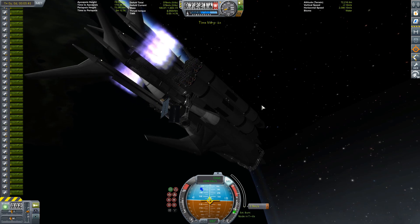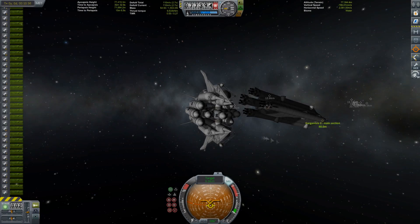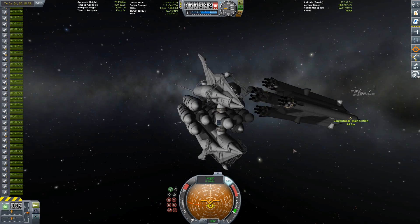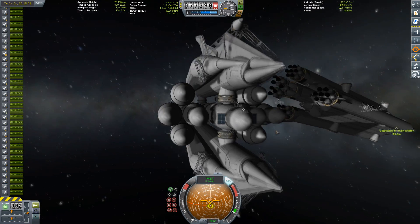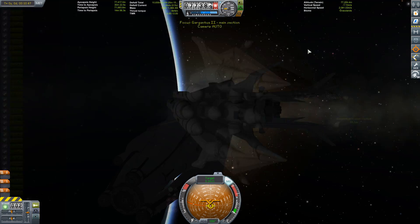Now we're circularizing this big component. We already have the solar panels extended so we can gather up some more electricity, because those reaction wheels in there really drain the power.